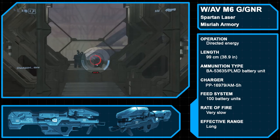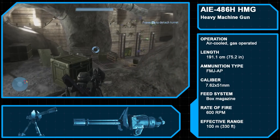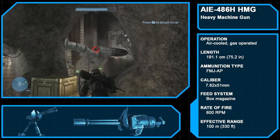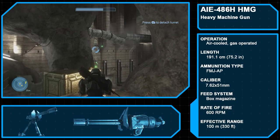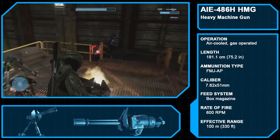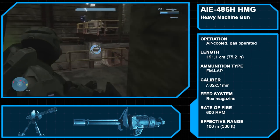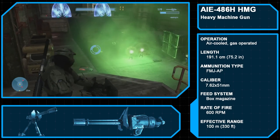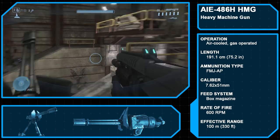During the Human Covenant War, the Spartan Laser was generally restricted to Spartan and ODST personnel. In Halo 3, the AIE-486H HMG is the machine gun of choice for the UNSC. Firing 7.62x51mm full metal jacket armor-piercing rounds at 600 rounds per minute, the heavy machine gun features a Gatling-style triple-barrel design and has an effective range of 100 meters. The tripod mounting makes it capable of moving and being set up wherever needed. Though unadvised by UNSC standards, the turret can be removed from its mount by Spartan personnel and carried across the battlefield.